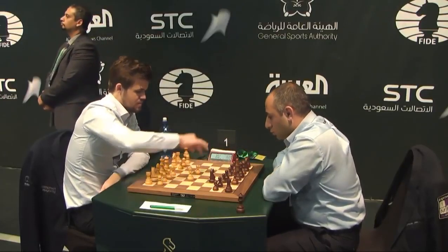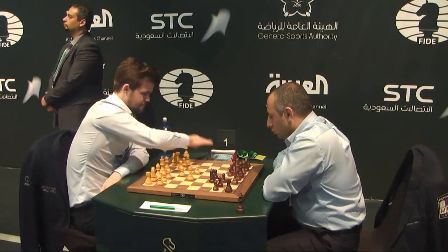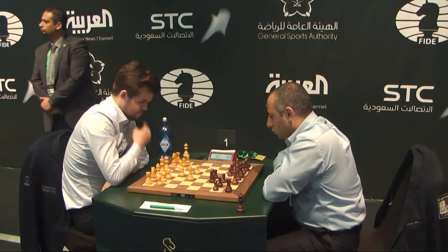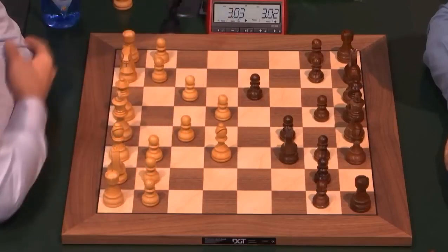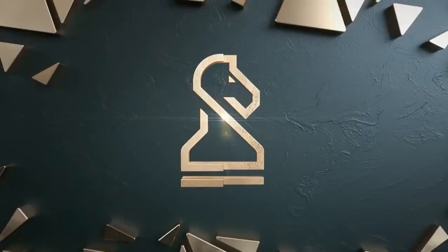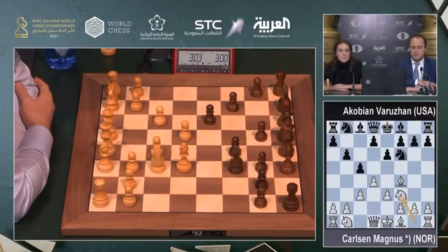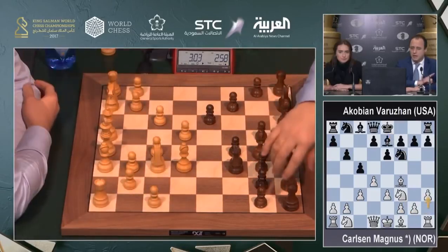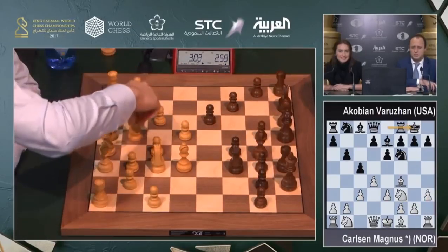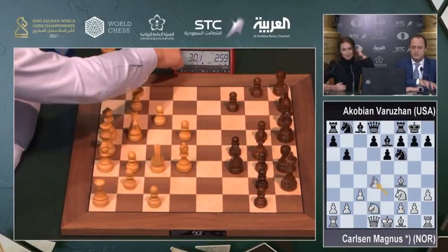The first moves are d4, Bishop f4 — the London System again. After e6, e3, let's see what Kassian does. Knight and c5, so c3 is kind of an automatic move. Then b6, Knight f3, Bishop e7, h3 — he minds his bishop, wants Bishop h2. I have a feeling like in the previous game he forgot to play h3 first.